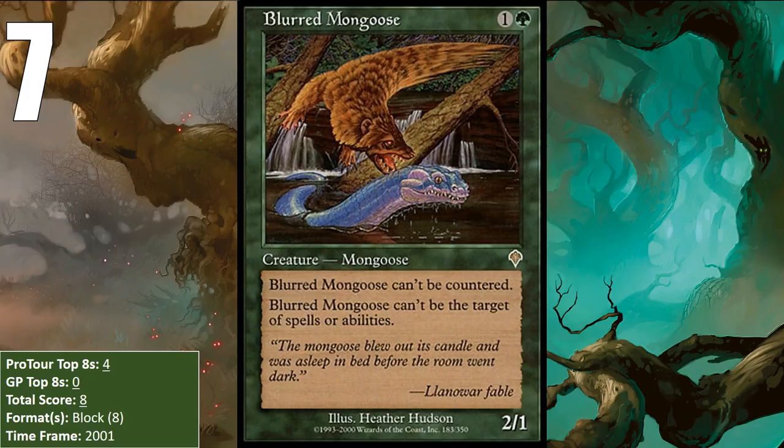The Mongoose saw all of its play in Invasion Block Constructed, where it put up four top eights at Pro Tour Tokyo in 2001, and all of these decks were red-green aggro decks. Being immune to removal, like the very powerful Flametongue Kavu, while also being able to just trade with the Kavu was good in the format, and it came with a respectable body that could get in for some nice damage early.